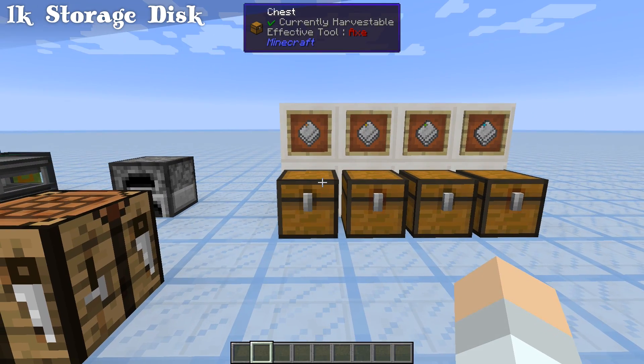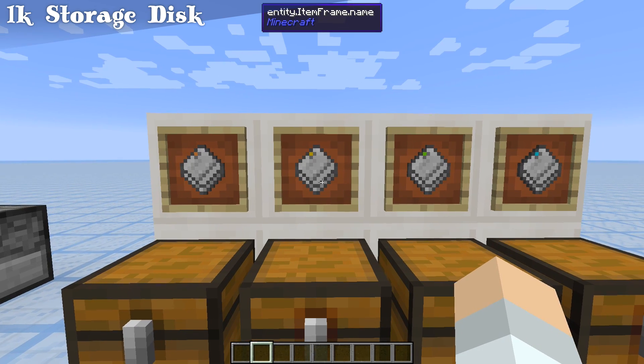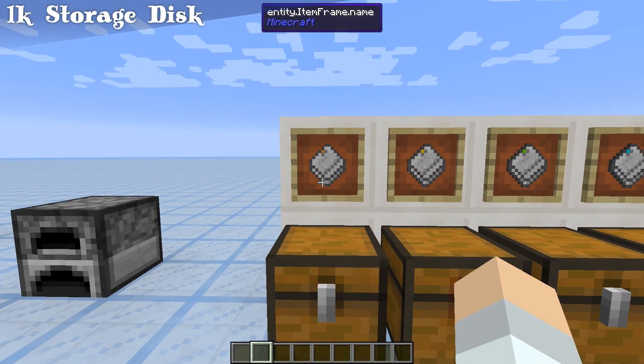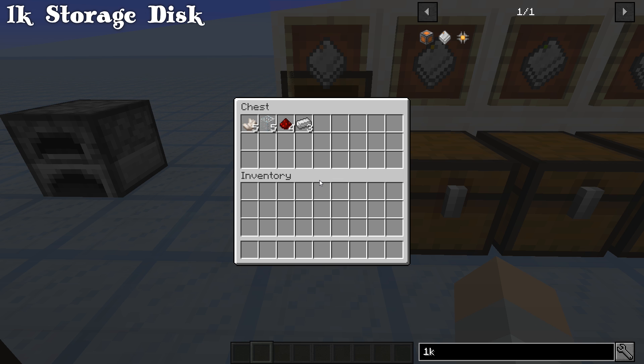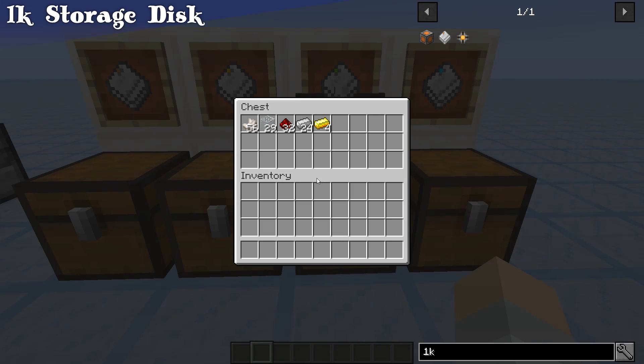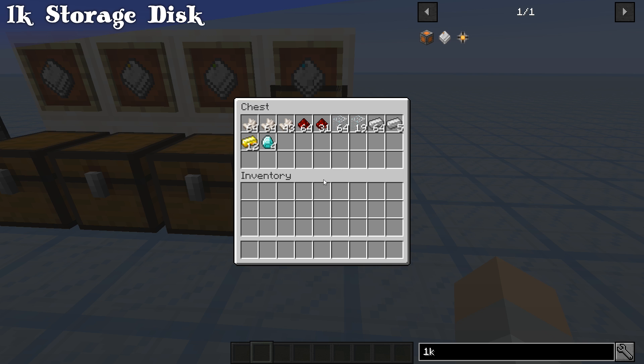For each additional drive that you want, this one is the 1K, this is the 4K, this is the 16K, and this is the 64K. Here are your resource lists for each. Jot them down and collect them for as many drives as you want. Resources go up for obvious reasons — you're going to need more stuff for the higher storage components.